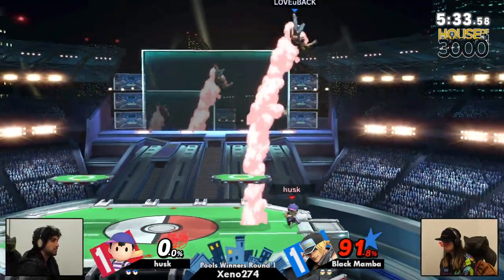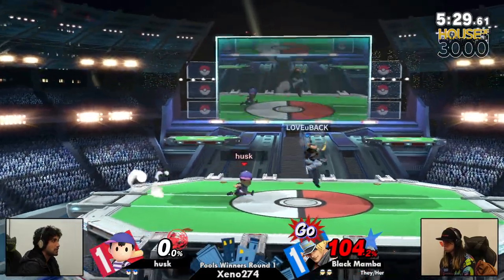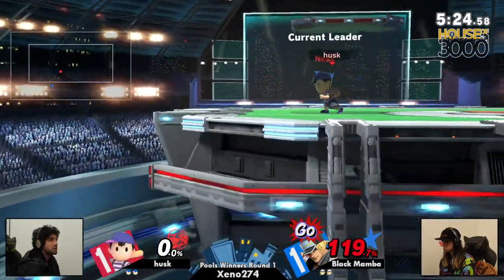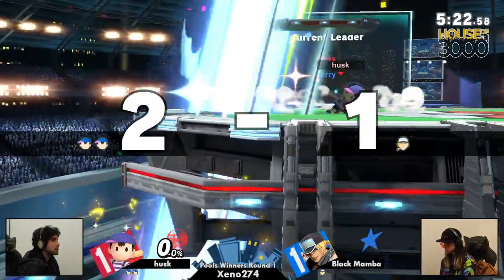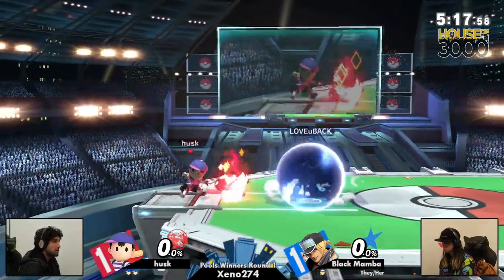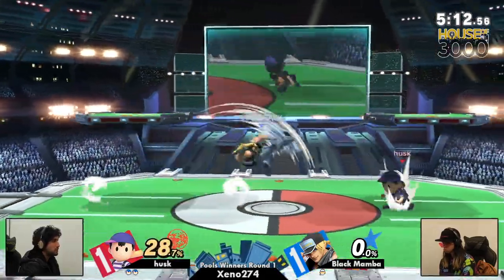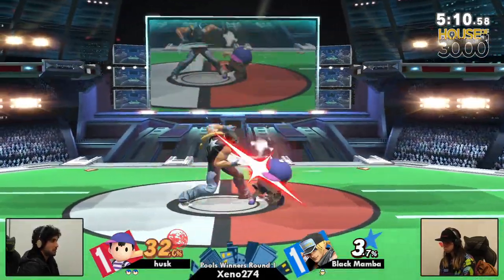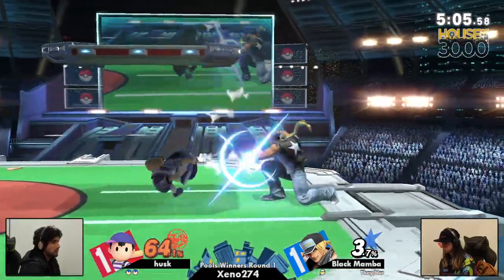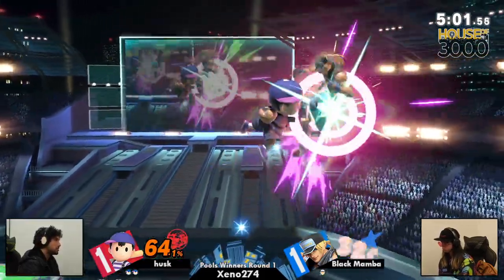It is going to be a bit of a disadvantage to work from, but the GO meter almost being online should be enough to maybe kick it back into their gear. But currently Husk is sitting fresh at their second stock. No double jump actually for Black Mamba — dodging that PK Thunder. But it's not going to be enough to come back to the stage. Excellent usage of the PK Thunder by Husk. You can just see Husk adapting — game one had to shake it off. It was a very, very close game one. A couple SDs there.